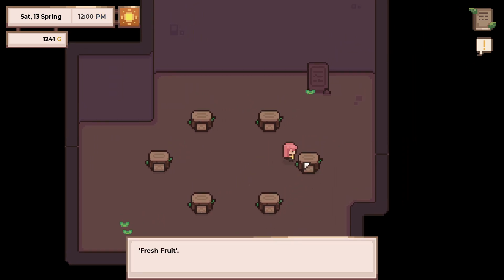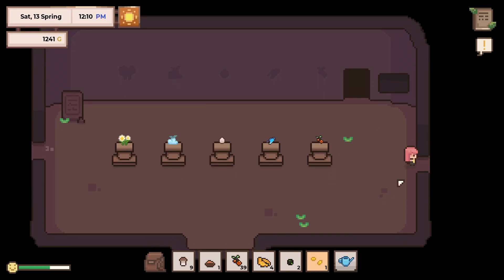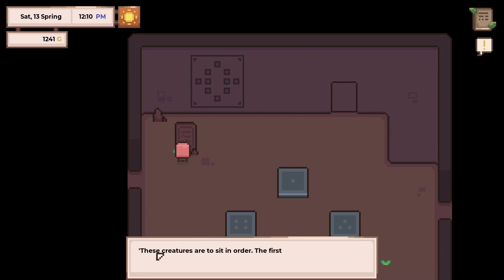We are not in summer so there's no fresh fruit yet. I don't know if the berry counts because we already have a berry here. Those creatures are to sit in order - the first is a cave dweller, the second is a veggie lover, then rest on the rocks during summer nights, and the last has formed a strong bond from being free. That's all.